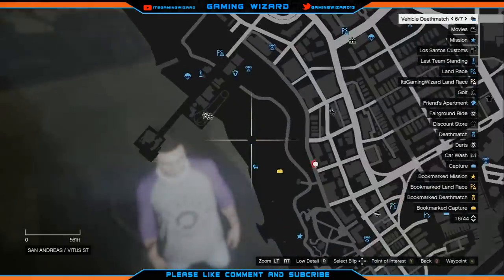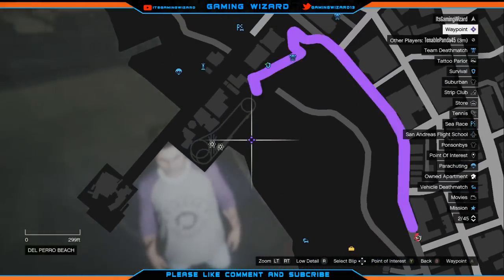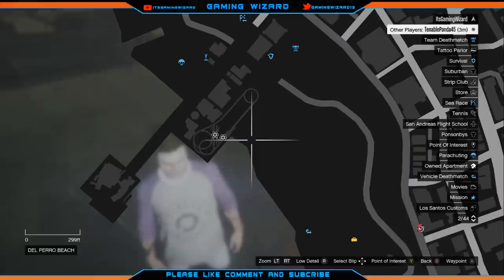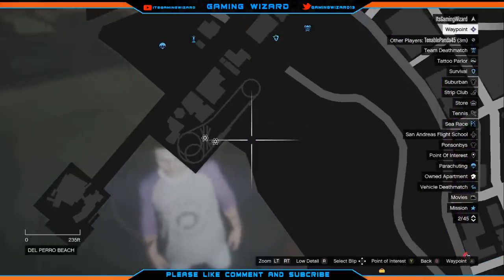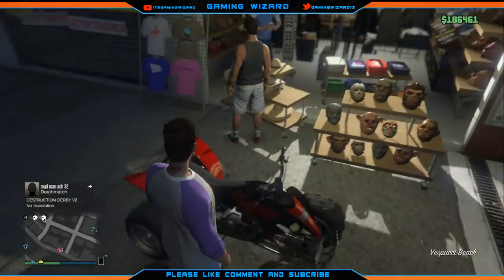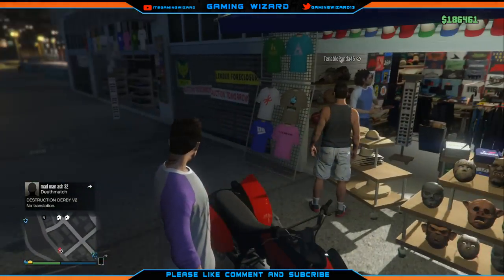For this glitch you will need the helmet and the mask that you want. Then come to the location I'm showing you on the map and pick up a quad bike. You can use the Blazer but it's a bit difficult. Once you've done that, go to the mask store.